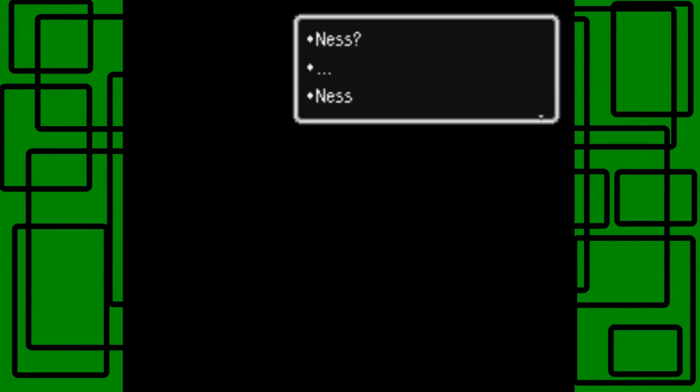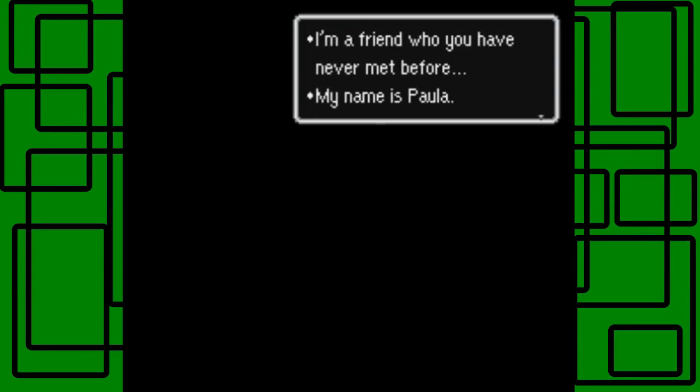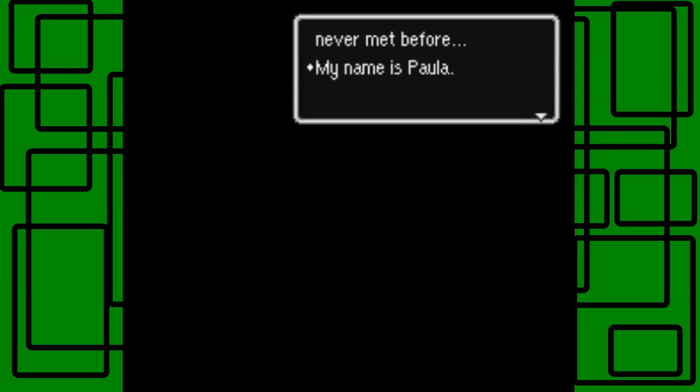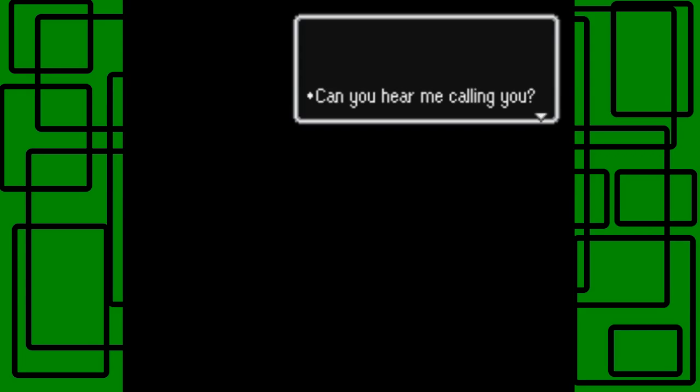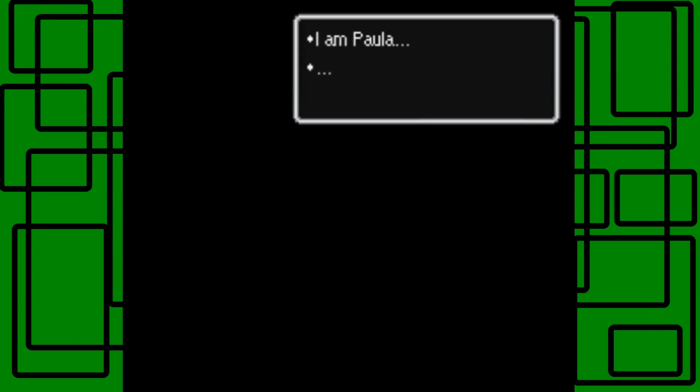Ness... Ness... Ness, yes. 'I'm a friend who you have never met before.' Wait — if I haven't met you, how do you know that we're friends? 'My name is Paula.' And that's foreshadowing for the future, just saying. 'Can you hear me calling you?' I guess I am Paula.